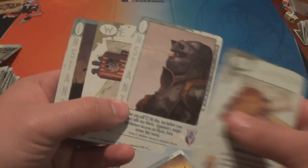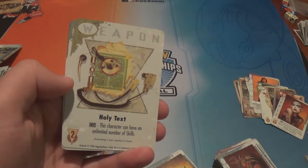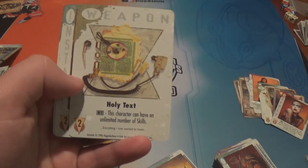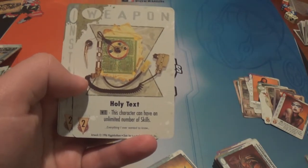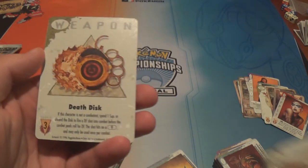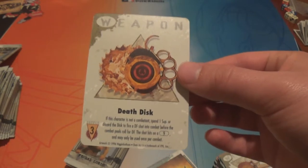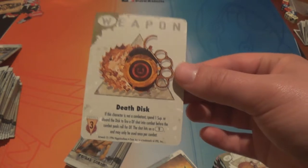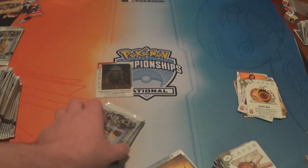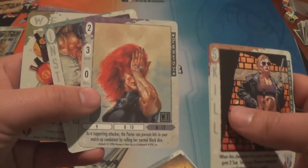The card before looked like the suit of armor from Fullmetal Alchemist a little bit. We have a weapon — the Death Disc. If this character is not a combatant, spend one supply or discard the disc to fire a DF shot into combat before the combat pools roll for DF. This shot hits on a nine and may only be used once per combat. It's basically a grenade that you throw at somebody. There's Sarah Connor from Terminator 2. That next card is creepy — she's got an eye tattooed in her hand, like the thing from Pan's Labyrinth.